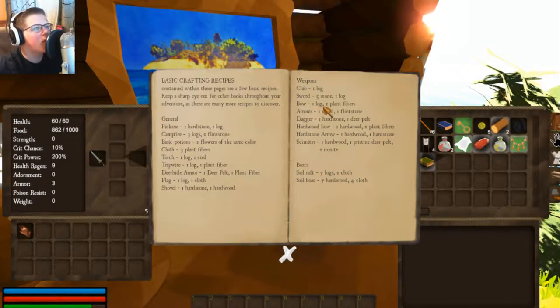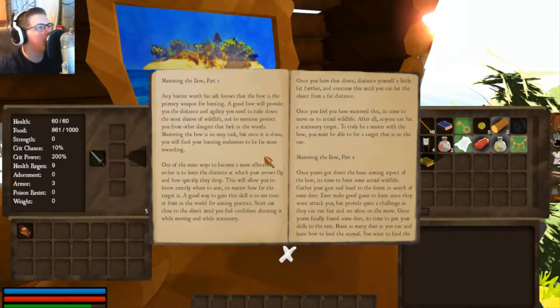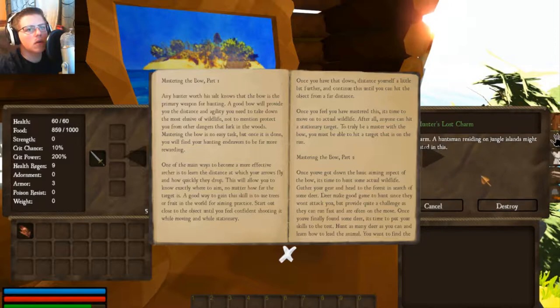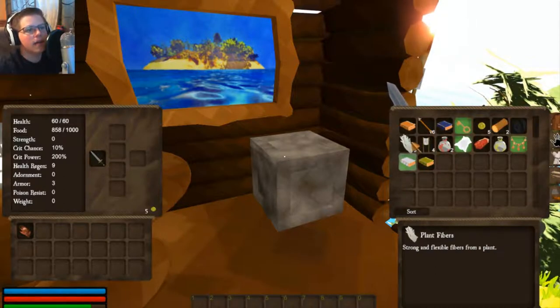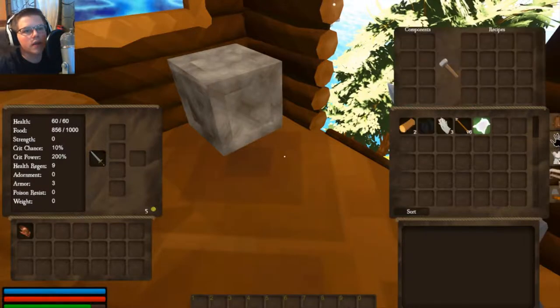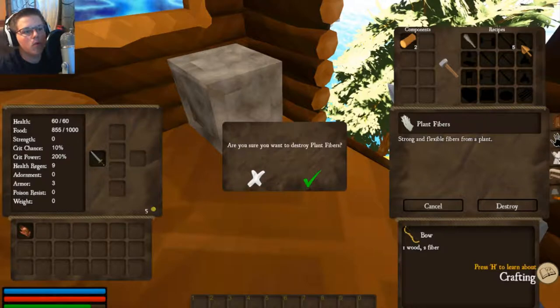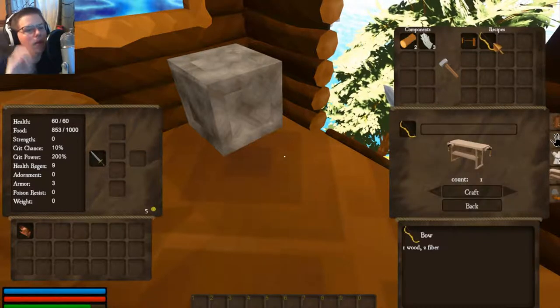How do we make a bow? One log, two plant fibers. I wonder how we get the plant fibers. Okay, plant fibers! Let's go ahead and craft. So it's over here — crafting. Let's put that in there, put that in there. Bow: one wood, two fibers. Don't destroy those — geez. Bow, bam, craft! Nice.